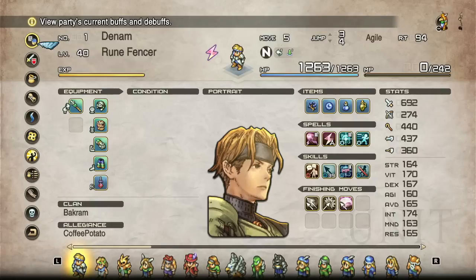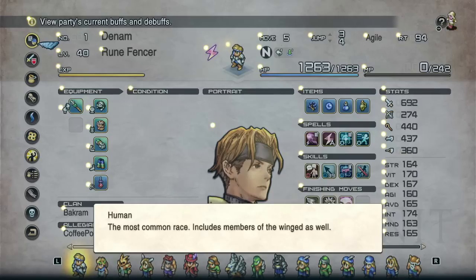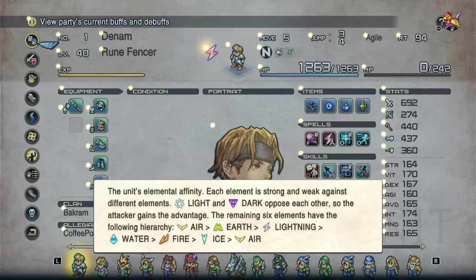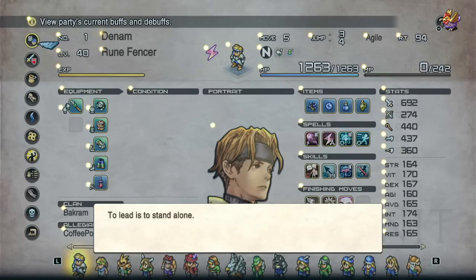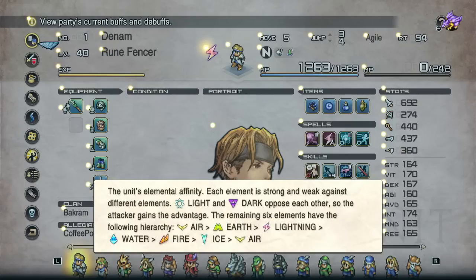First thing you need to know: we should cover what these stats even do. There are a lot of things that are going to be determining your character. The names are pretty obvious given the classes we'll go over in a bit. The elements essentially will counter each other in different ways, and this more or less follows a fairly logical pattern. Air beats earth, earth beats lightning, lightning beats water, water beats fire, fire beats ice, ice beats air, and then light and dark will essentially both counter each other.